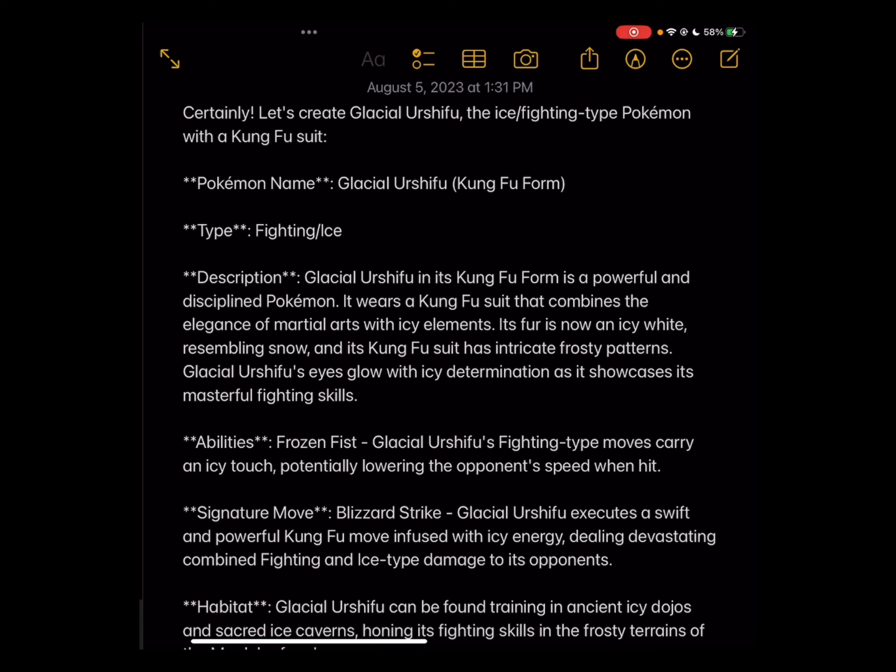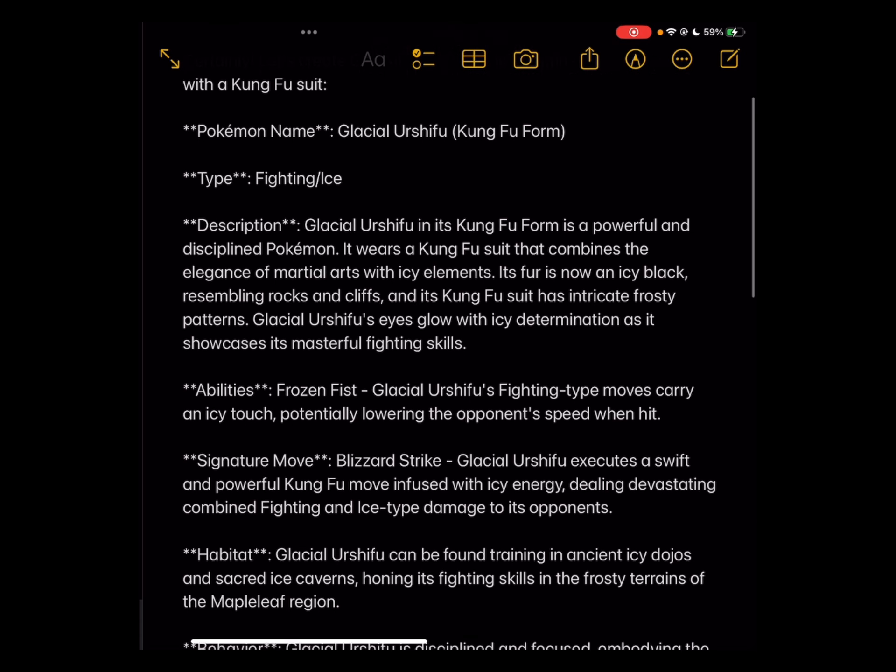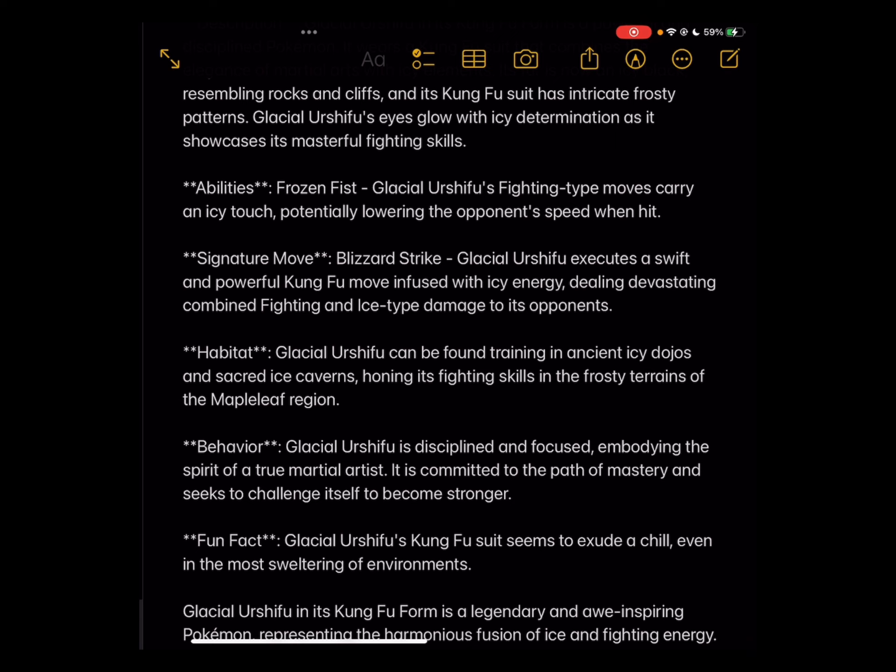Glacial Urshifu. Glacial Urshifu is a powerful, undisciplined Pokemon. It wears a kung fu suit that combines the elegance of martial arts with icy elements. It is now icy black, resembling rocks and cliffs, and its kung fu suit has intricate frosty patterns. Glacial Urshifu's eyes glow with icy determination as it showcases its masterful fighting skills. Ability: Frozen Fist. Glacial Urshifu's fighting-type moves carry an icy touch, potentially lowering the opponent's speed when hit.